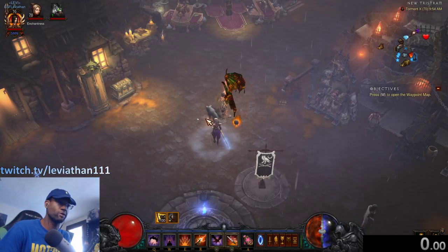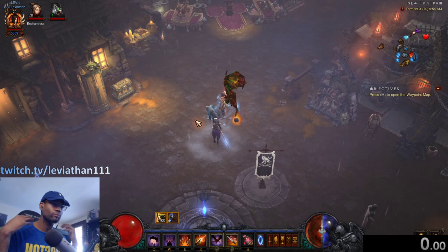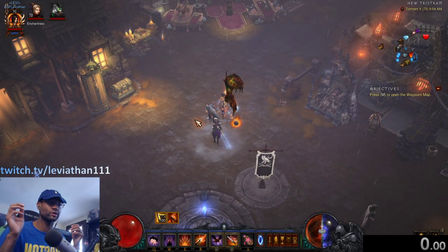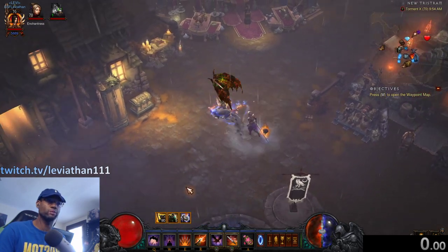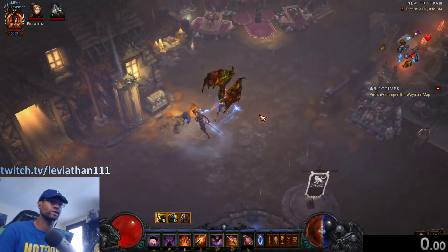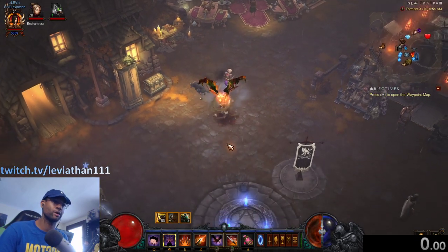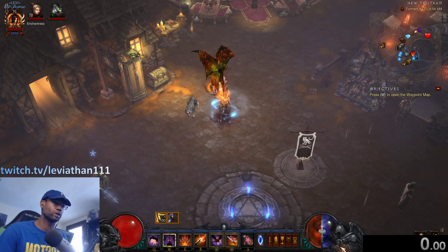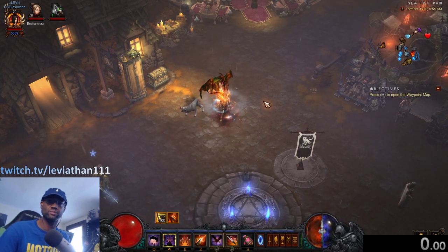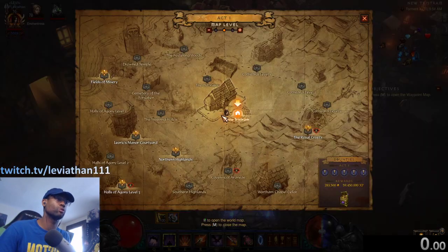You can do this conquest both solo and in a group — it's not too bad solo if your build is good. For today's example I'll be using a Shadow Impale Demon Hunter. It's a great choice because it has high movement speed with near 100% uptime on Shadow Power, plus the ability to vault without using resources, so you can just zoom through maps.